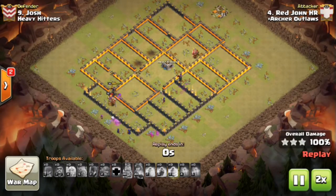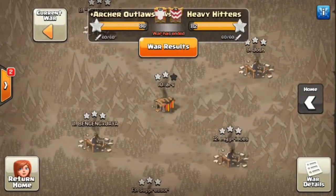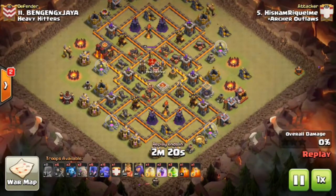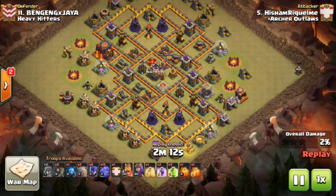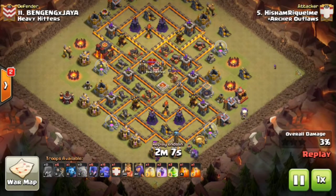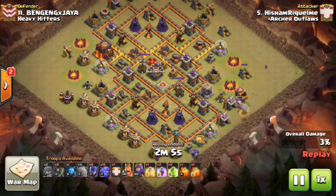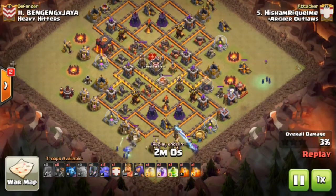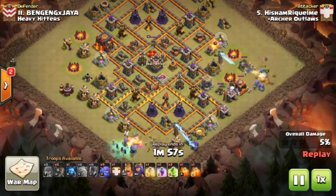Now we jump into the second 10v10 triple. His Hand comes in with a very similar attack but without the healers, bringing a whole lot more bowlers to gut the core. A key thing to note: the inferno towers on this base are all relatively close together, unlike most Town Hall 10 bases. This means the bowlers can easily work across and take them out while the witches work the sides.